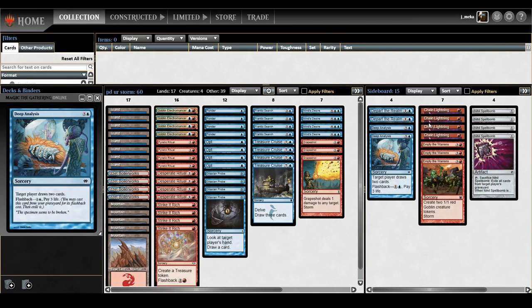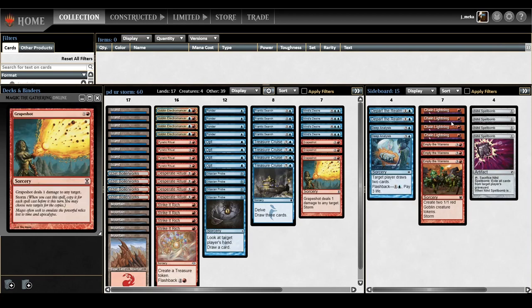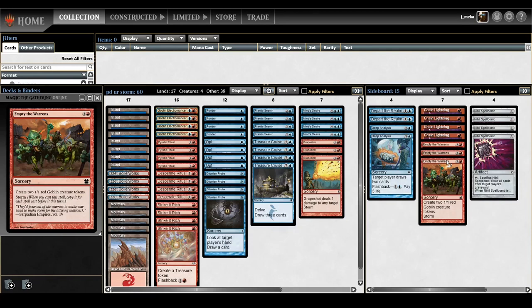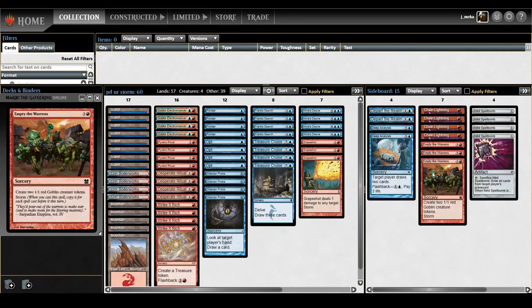Chain Lightning is mostly for aggro decks — it might become Burst Lightning but Chain Lightning is fine because sometimes you just go to the dome and it's actually just three storm if you think about it in a Grapeshot meta. Empty the Warrens is really great at subverting sideboard hate. If you go ritual, ritual, Strike It Rich, ritual, ritual, Strike It Rich, Empty the Warrens — that's like eight guys on turn two and that's enough to kill some people. It catches aggro and control decks off guard before they set up.